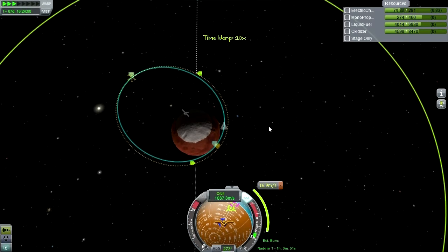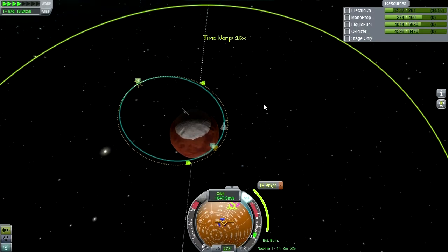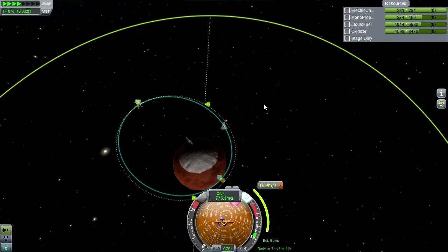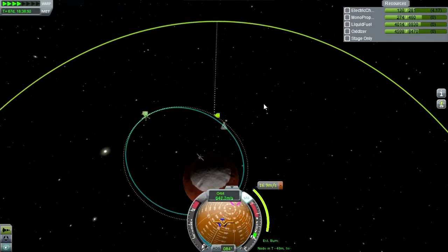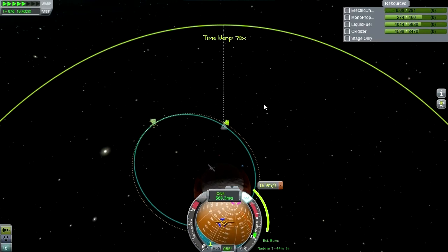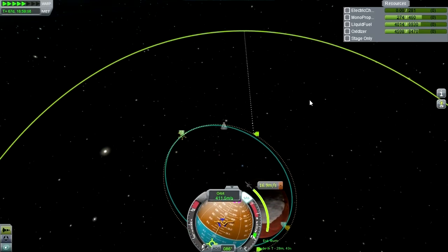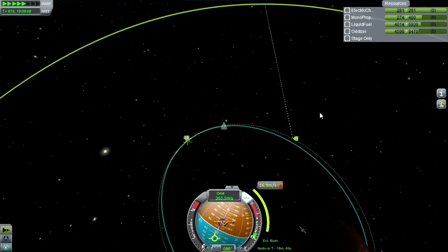Continue on to apoapsis. Electric charge replenished, then diminished on the dark side again. This is a bit of a problem - really didn't pack enough batteries. I hope the rockets on the landers can provide electric charge for them, I don't think they have enough solar panels.